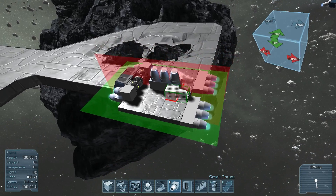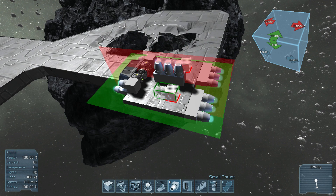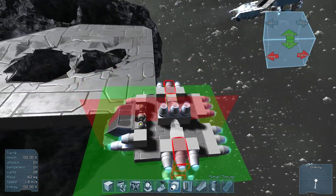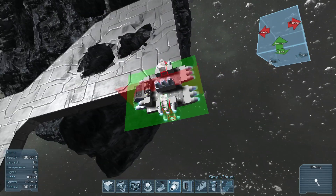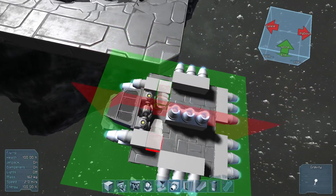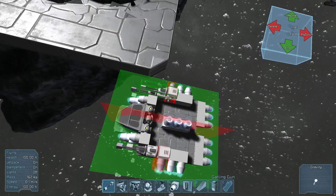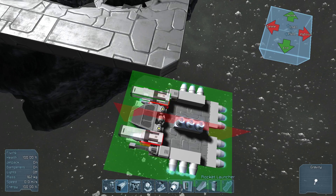You need thrusters in every direction, so now we need left and right. With those placed, the ship can stabilize itself and fly. Now the next thing you'd want is obviously weapons if you want it to actually be able to defend itself. We can put some Gatling guns on the side and some rocket launchers on top of the thrusters — why not?